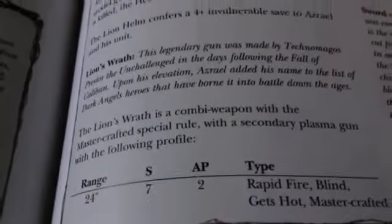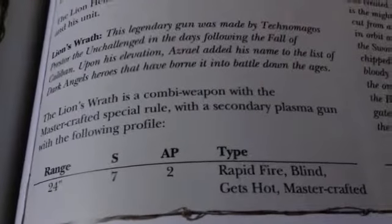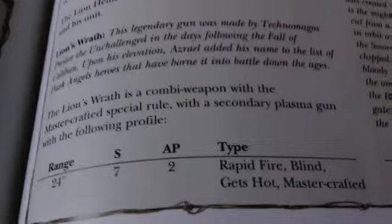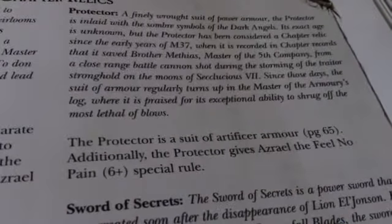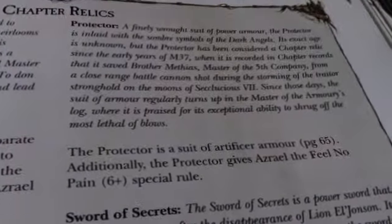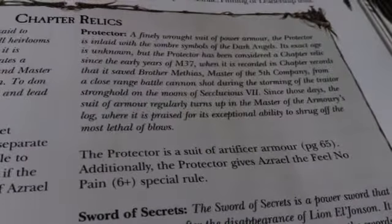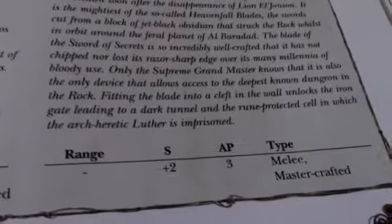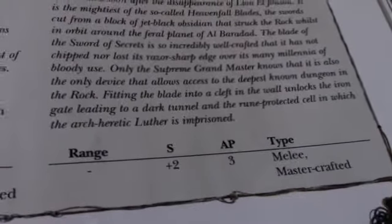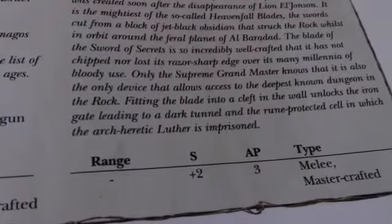He then has a Combi Plasma — it's a Mastercrafted Bolter, and the secondary weapon is basically a Mastercrafted Plasma Gun with Blind, so models hit by it take an initiative test, and if they fail they become Weapon Skill 1, Ballistic Skill 1, Initiative 1. The Protector is a piece of artificer armour, so a 2+ save, and gives him Feel No Pain 6+. Not only does he have a 4+ Invulnerable, a 6+ Feel No Pain, and a 2+ armour — he's hard to put down. And then his sword, the Sword of Secrets, is +2 Strength, AP3, Mastercrafted — a Mastercrafted Power Weapon that gives him plus 2 Strength.